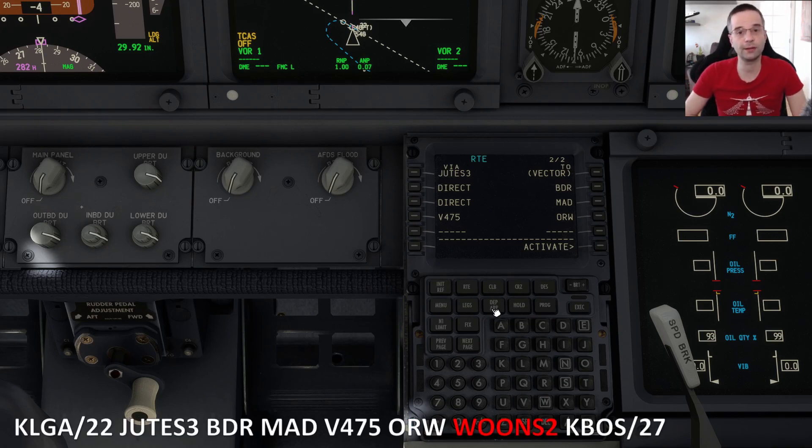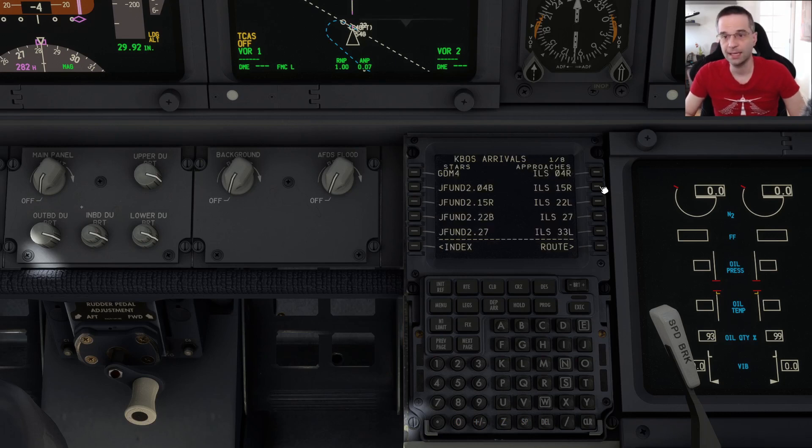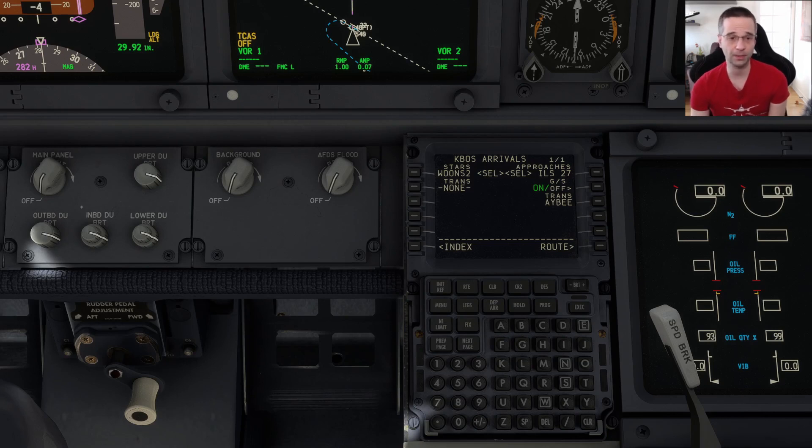The last part of the route is the WOONS to arrival. I'm going to go back to the departure arrival page and go into the arrival for Boston. I'll pick my approach first so it filters down the list of STARs. I'm landing on runway 27, so it shows me only the STARs valid for 27 — the WOONS arrival is just on the next page. There's no transition for the STAR, so I don't need to pick anything here. For runway 27 there's only one choice for the initial approach fix, that's the AB waypoint, so I'm going to pick that one as well.